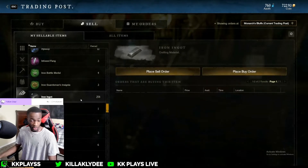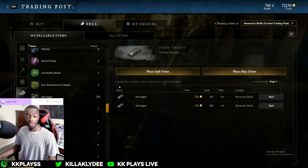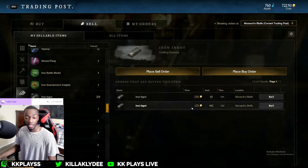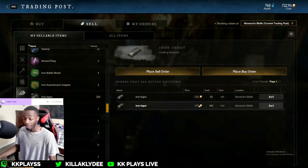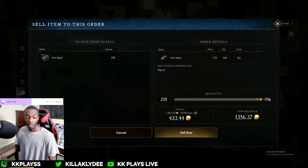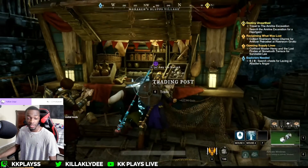So I have 258 iron here, and these are the orders that are buying this item. Someone right here is paying one gold, 175 for 85, 175 for 442 — that's just how much they want. But you can sell them however much you have. Basically go here, sell it, and I get an easy 433 gold just like that. Boom, all my coins — it's as simple as that.